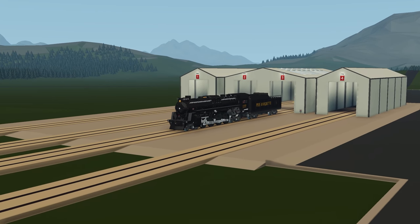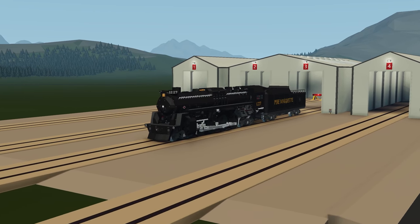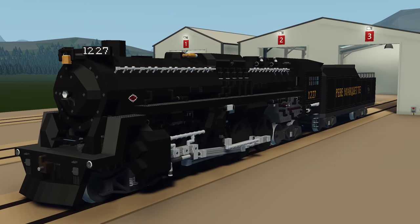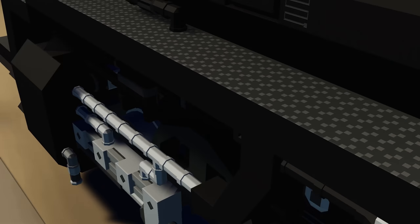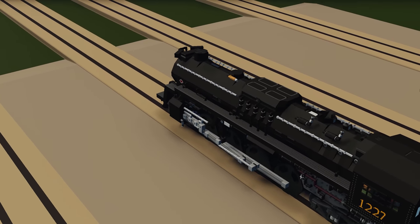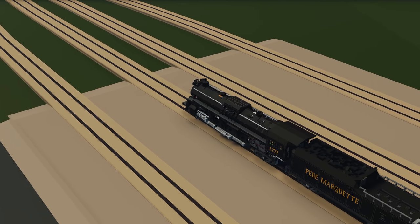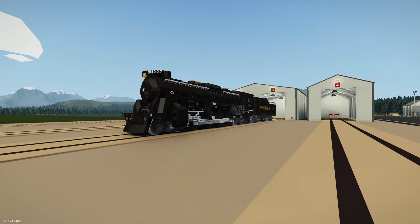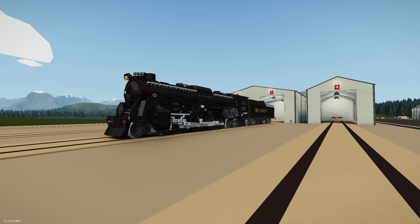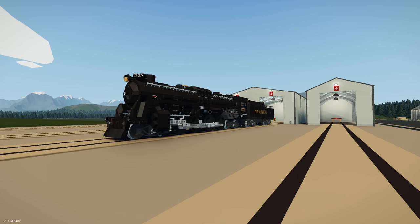Moving on to the next creation, we have the 1227 Berkshire steam locomotive. This is a full recreation of the original. It uses coal and steam, has a top speed on the straights of about 80 miles per hour, around 60 on curves, and also has a realistic starting procedure. The locomotive and tender are two separate creations you need to download both, but they are linked on the workshop page.